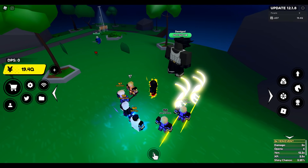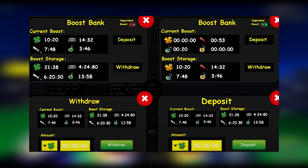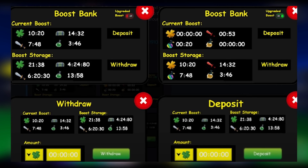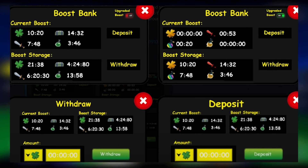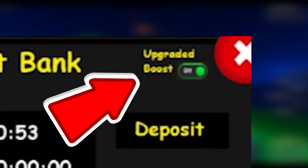Next we have the new boost bank. I have no clue if this is real or not, it doesn't look that real, but it could be. Basically we have the boost bank and then you can withdraw and deposit boosts. So I'm guessing it's like you can have all your boosts, but if you don't want to use them at that time you can deposit them into the bank - basically like boost pausing but a cooler way of doing it. And then if you look in the top right hand corner there is also an upgraded boost. It says upgraded boost and you can withdraw a certain amount at a time.